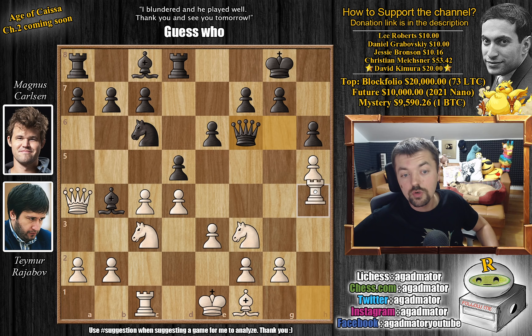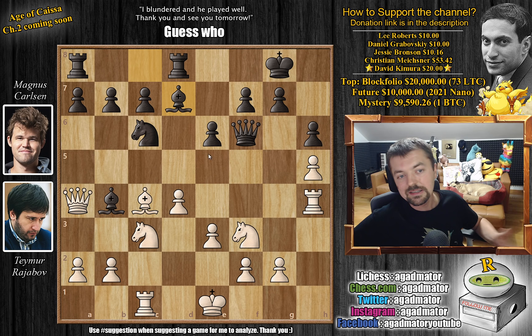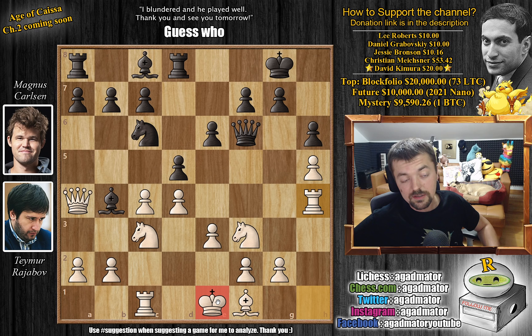Rajabov continues with pawn pushing on the kingside: h5, queen to f6, and now rook to h4. He can play rook to f4 and further harass the black queen. We need to keep in mind that Magnus is now leading the match, so Magnus only needs a draw and would enjoy a calm positional game — maneuvering knights, pushing a pawn, and claiming a draw. But Magnus never plays like this most of the time. Here he says: Rajabov's king is still in the center — it's time to open up the center. This is a very principled idea.